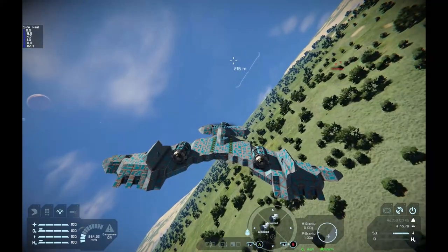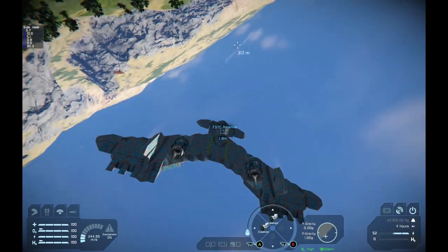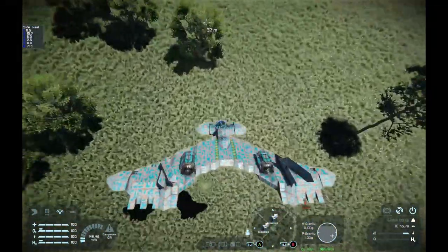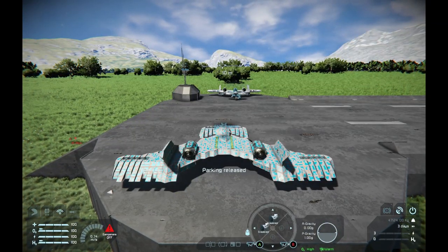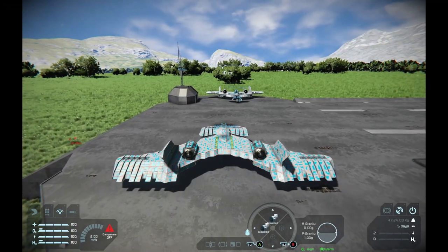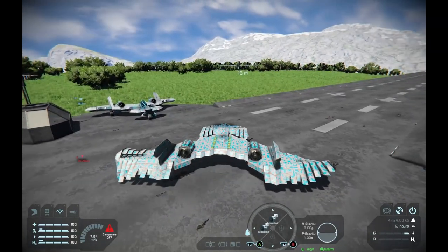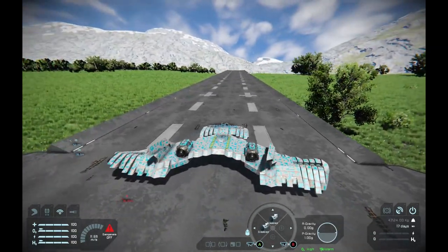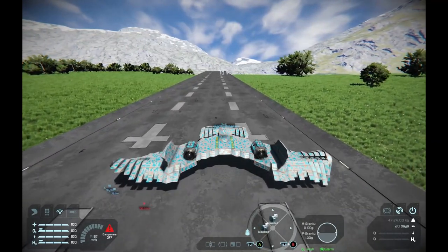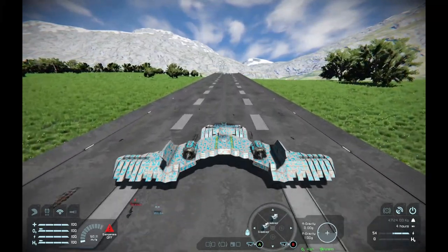I've got another version of this plane to show that in action, so we're going to pop back to the base. Same airframe, different design. This time when I use my ailerons and elevators, we get this bird-wing-like flexing of the wings, using a bunch of rotors. I think it looks really neat, and it actually makes the design a lot more stable.